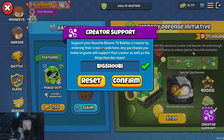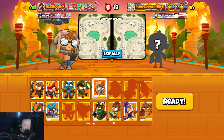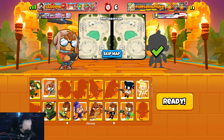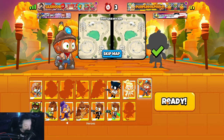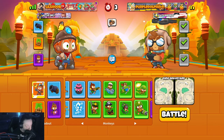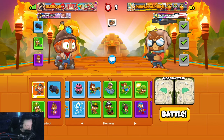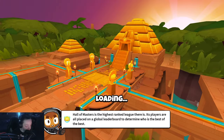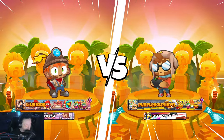We have a creator code now - go into the BTD Battles 2 shop, type in code 'Big Shoot' and it'll help out the channel. It means a lot, thank you all so much for the support. Purple Dolphin 41, top 25 percent. I'm gonna bring the wizard for sure, I definitely want Bonnie on this map - Bonnie's clutch. I should have rocked glue gunner instead of the cannon but oh well, we'll make it work.